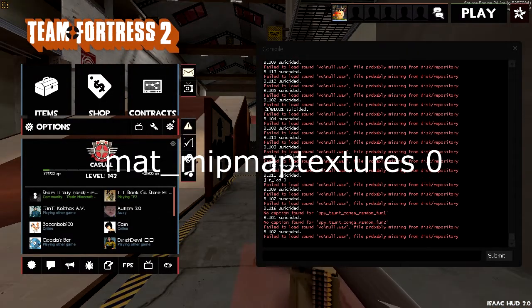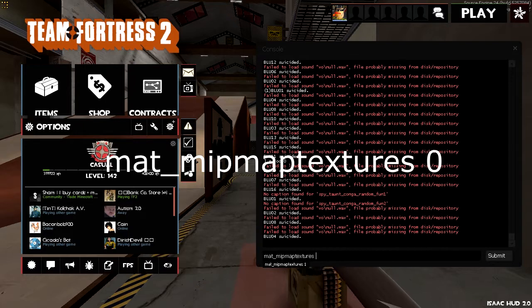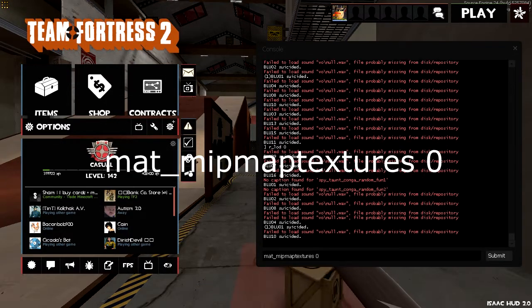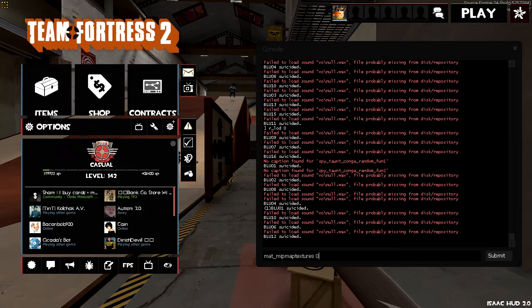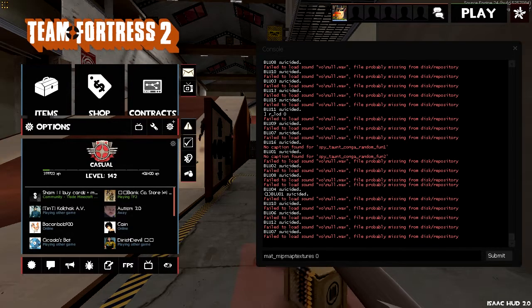Now, the next console command is the one shown on screen because it's too long for me to read. What this does is that it loads everything at a lower resolution, not just the things that are far away. I don't have it on personally, but if you want a better frame rate, that's your call.